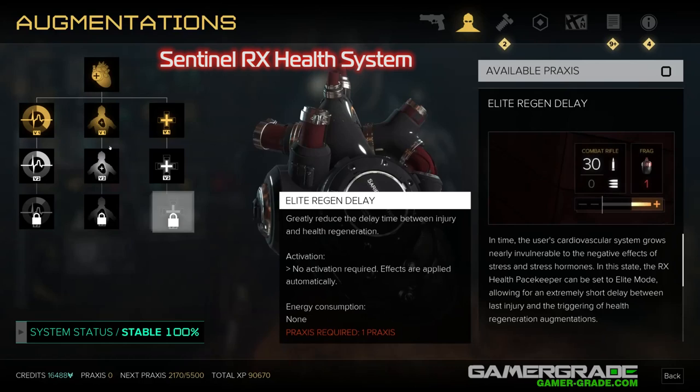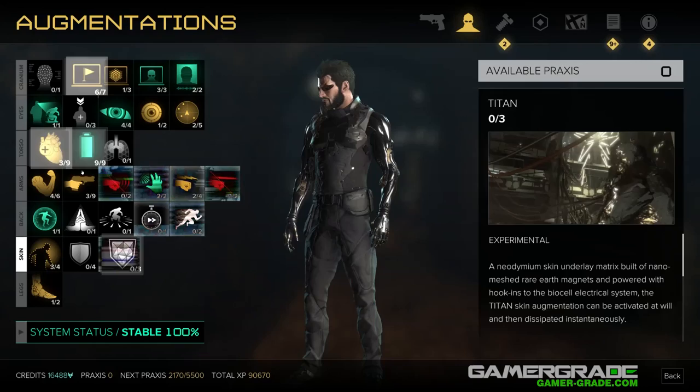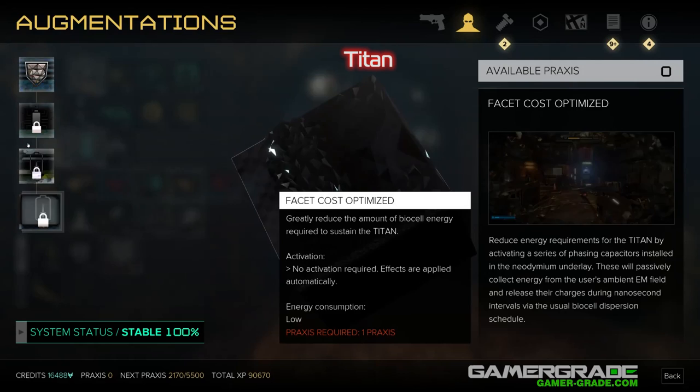Titan. Titan easily provides the best protection for Jensen, but requires energy to sustain. This energy consumption can be drastically reduced by installing the Facet Cost Optimized upgrade. If you are planning on playing on the normal difficulty setting, then the Titan augmentation can be mostly ignored. However, if you plan on playing on the highest difficulties, then this line is well worth the praxis, and will make those larger firefights much more manageable.